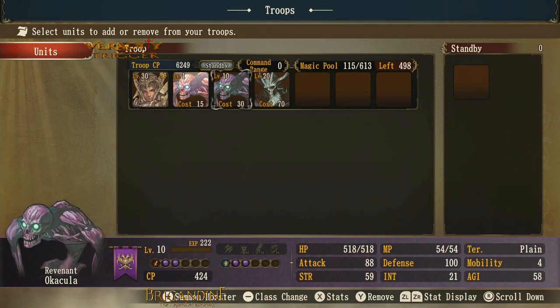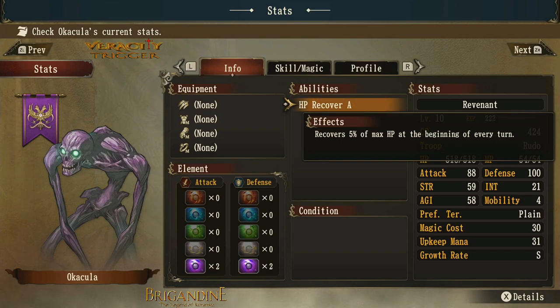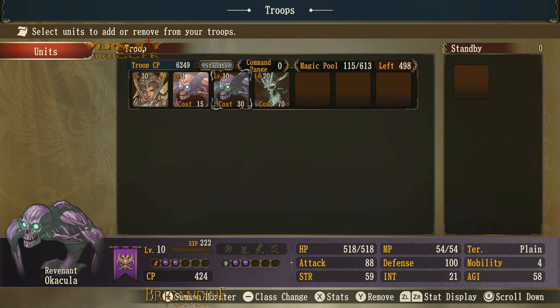If you class it up, it will go into a revenant, which has an extra purple orb for attack and defense. Now when you class it up, it has hit point recovery of A, which recovers 5% of max hit points at the beginning of every turn. So your overall max hit point is going to get 5% back every single turn. You get 2 purple orb attack and defense instead of just 1, and the mana cost does raise from what it was beforehand.